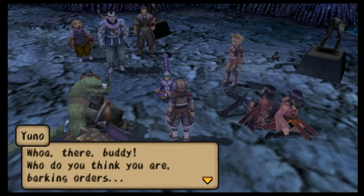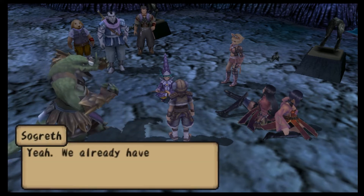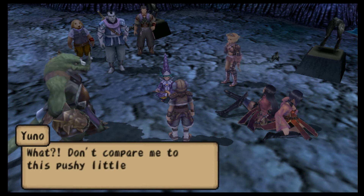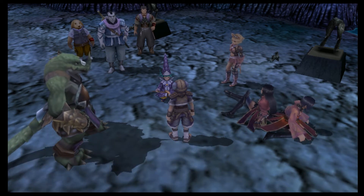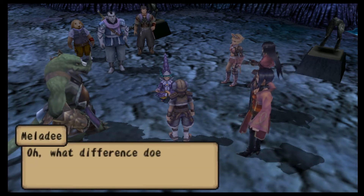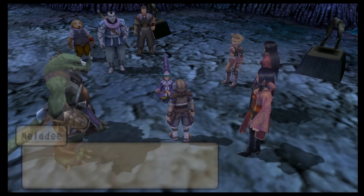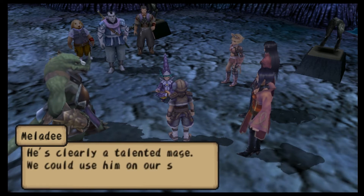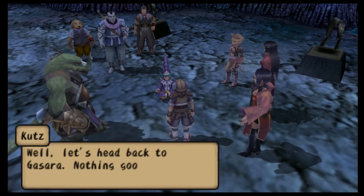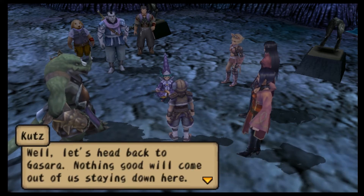Whoa there, buddy — who do you think you are barking orders? Yeah, we already have Yuno for that — a barking cat, great. Don't compare me to this pushy little munchkin! He's clearly a talented mage; we could use him on our side. Well, let's head back to Gasara — nothing good will come of us staying down here.